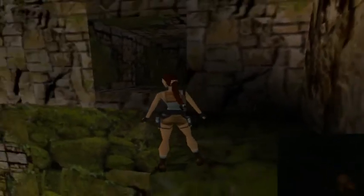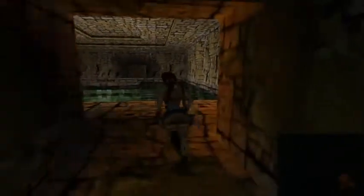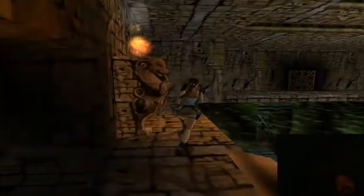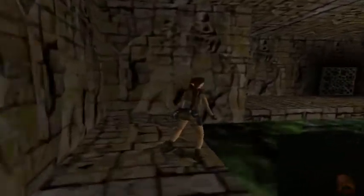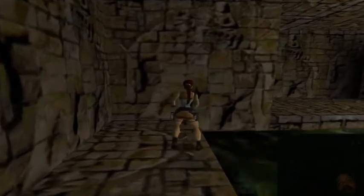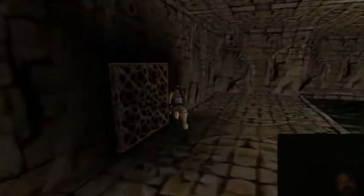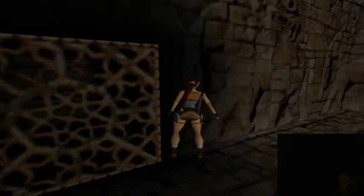And then there's another room that Lara can jump into. It is a little dark, but I don't think there's a need for a flare in this one. And see — this leads her to the room with fiery statues. We looked through that gate just a few minutes ago. Yeah, see, that's where we were.